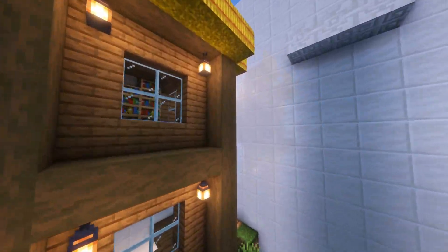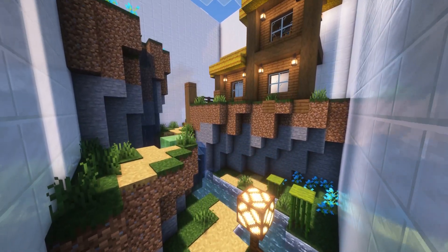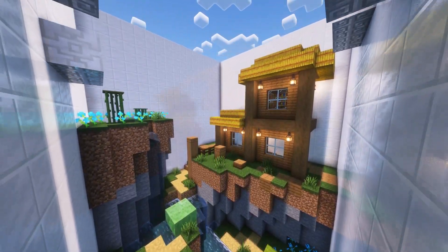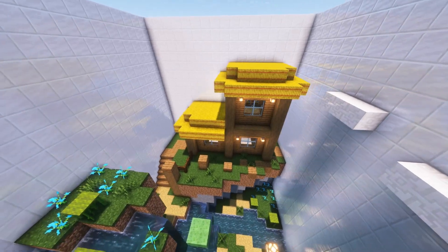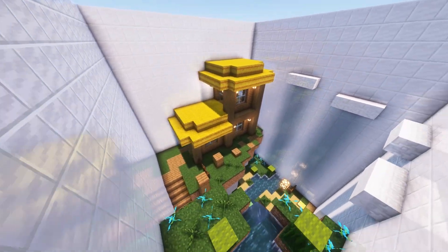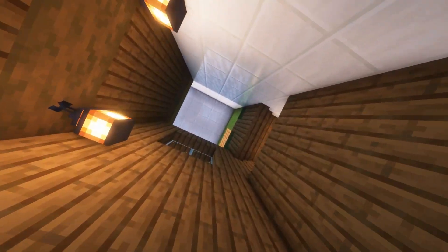To start off, build a parkour course. You don't need to make it look fancy, just build a start, a finish, and add some parkour in between. You can add decorations, fun routing, and various other things to enhance the parkour experience.